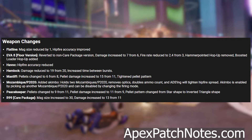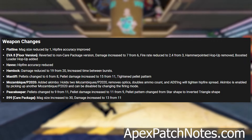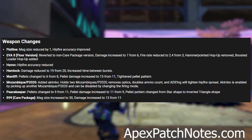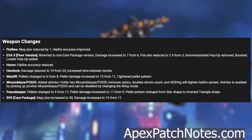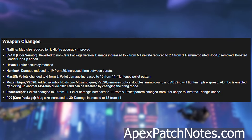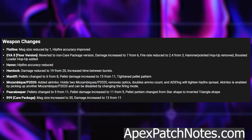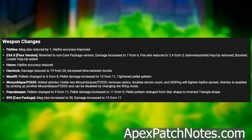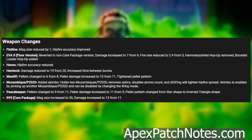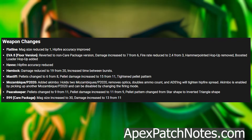Mozambique and P2020: added akimbo — holds two Mozambiques or P2020s, removes optics, doubles ammo count, and ADS will tighten hip fire spread. Akimbo is enabled by picking up another Mozambique or P2020 and can be disabled by changing the firing mode. Peacekeeper: pellets changed to 9 from 11, pellet damage increased to 11 from 9, pellet pattern changed from star shape to inverted triangle. R99 going to the care package — mag size increased to 30 and damage increased to 13 from 11.